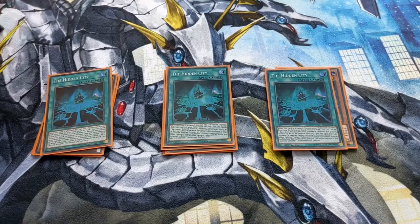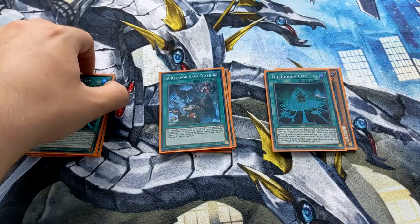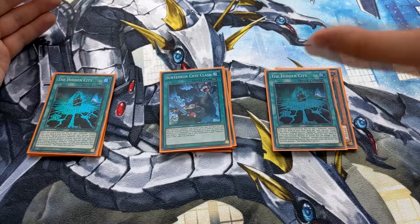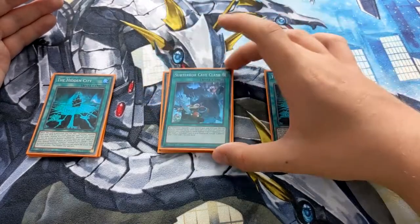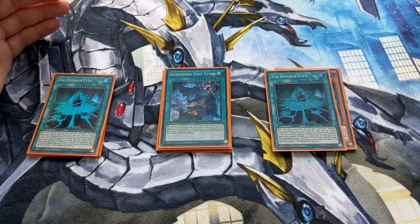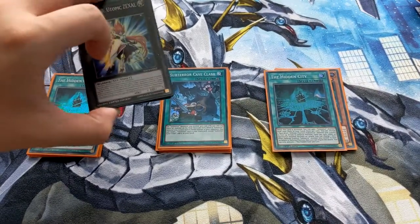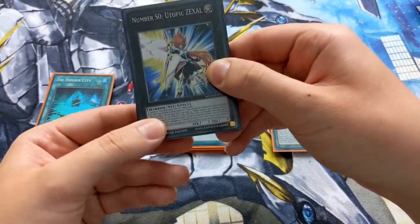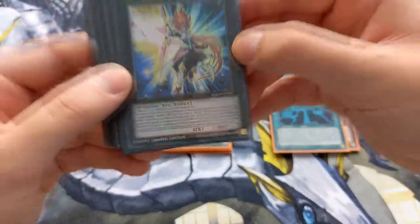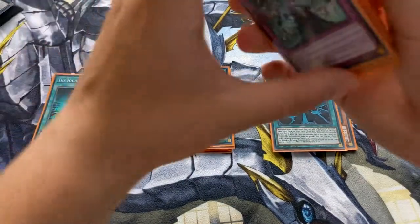One card I do have which you may question is Subterra Cave Clash. I kind of like running this because I can recur some cards, such as Subterra Phoenix, once they've gone to the graveyard. It can also give your Subterra monsters a 500 attack and defense boost if there is a set monster on the field. Because we're playing the Numeron package and will have Zexal, sometimes there'll be games where you've gone through three uses and it no longer has material — it's a 0/0 monster — so you can just flip it face-down with Guru and get a nice 500 boost to attack and defense.